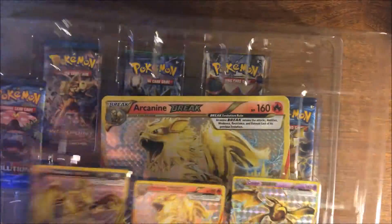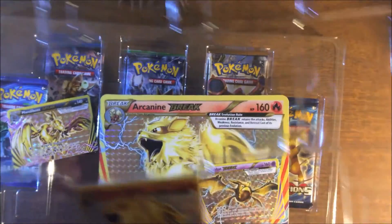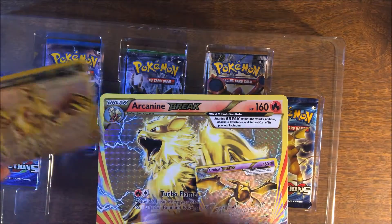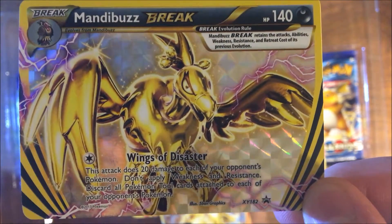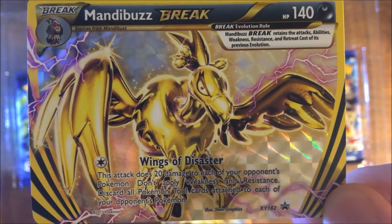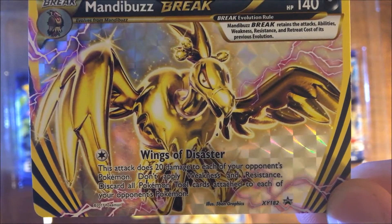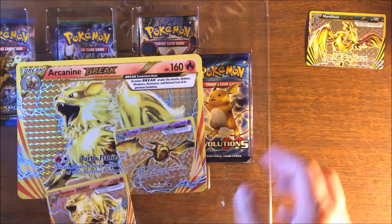This is always the worst part about the openings. We got an Amado Buzz Break — this attack does 20 damage to each of your opponent's Pokemon, does not apply weakness and resistance, and discards all the tools attached. That is a nice card.